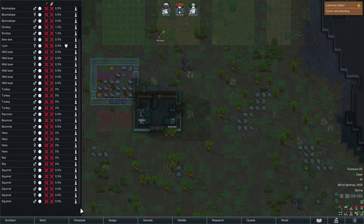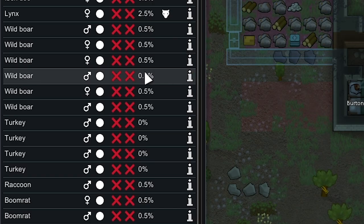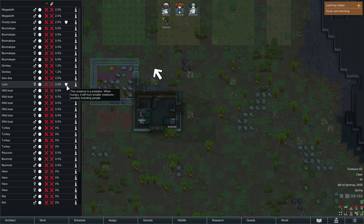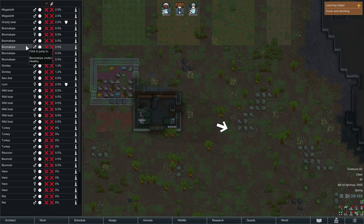To set up hunting, we need to go down to the wildlife tab. The first column is basically which creatures you want to send your people to hunt; the second is if you want to tame them as pets. The percentages here are the chance that the animal may fight back — so the wild boar has a 0.5 chance it may attack on being shot, and if it's in a group, the whole group may attack you too. Predators should just be avoided — they have this little icon. We've got a grizzly bear, lynx, and boomalopes. Don't bother with any of those.